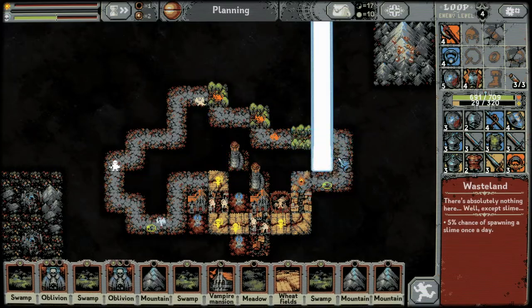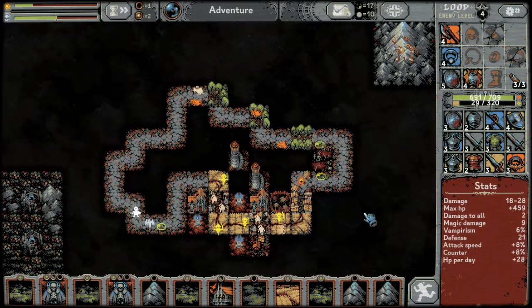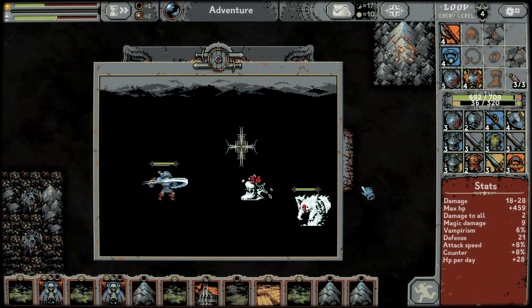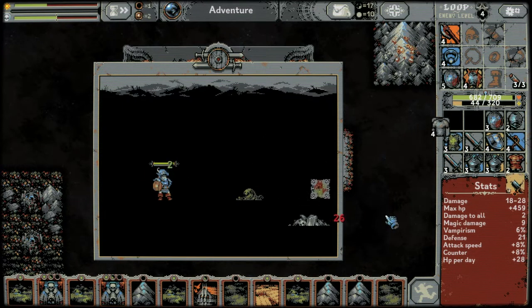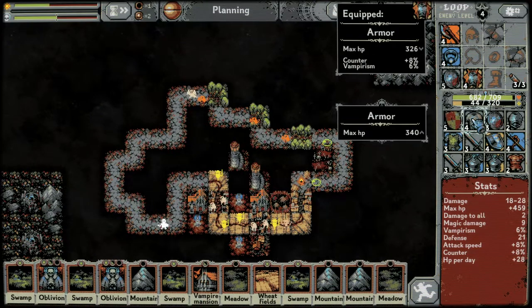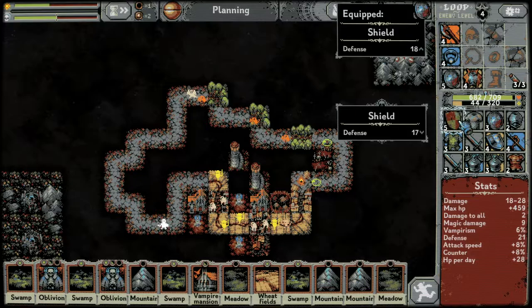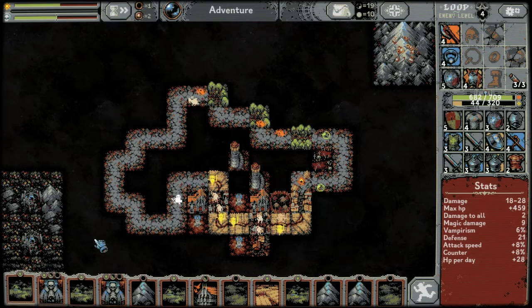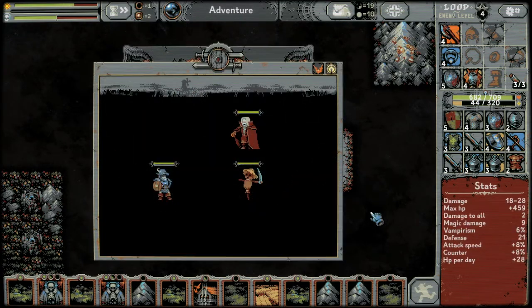We've got a chest — turns things into ghosts as well so try and keep it clear. It's an extra grove right now but that's fine. More meadows — this is more max HP but we don't get any bonuses, and this is actually less defense. We need to keep an eye out — we don't want to remove our oblivions.